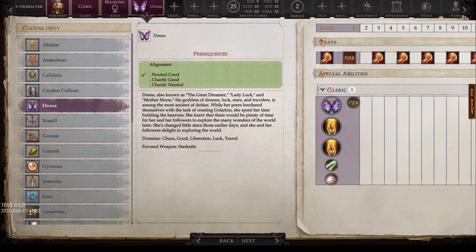Desna has alignments of neutral good, chaotic good, and chaotic neutral. Also known as the Great Dreamer, Lady Luck, and Mother Moon, the goddess of dreams, luck, stars, and travelers, she is among the most ancient of deities. While her peers burdened themselves with creating Golarion, she spent her time building the heavens, knowing there would be plenty of time to explore the world's wonders later. Her domains are chaos, good, liberation, luck, and travel, and her favored weapon is the star knife.